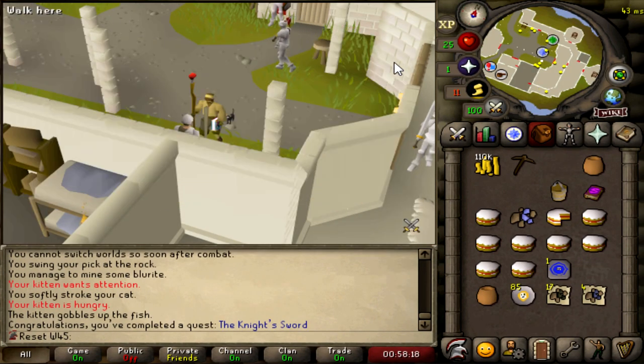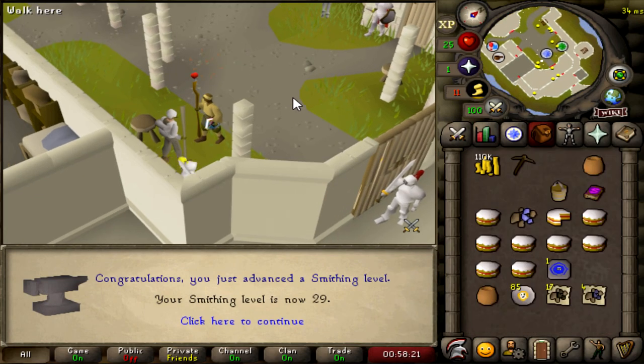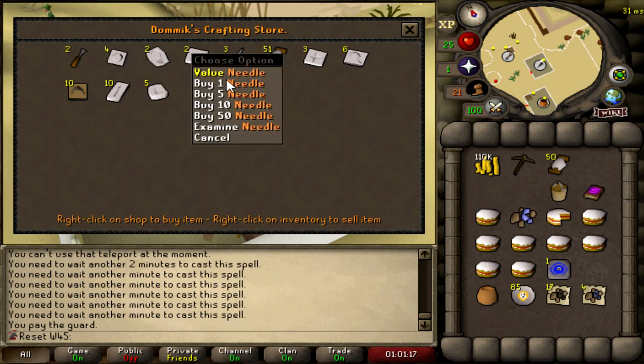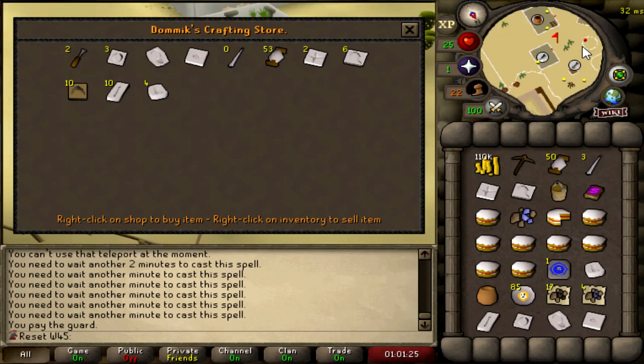Knight's Sword completed — a very good quest to get out of the way, giving 12k Smithing XP and getting us up to level 29 Smithing. We've ventured into the desert to get three needles, 50 thread, and pretty much every mold available. Starting Prince Ali's Rescue as well.